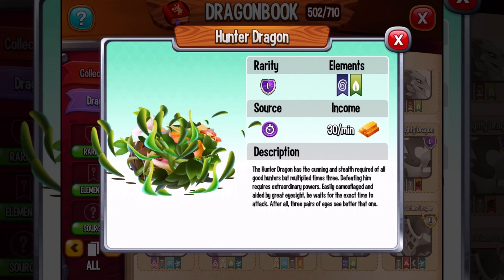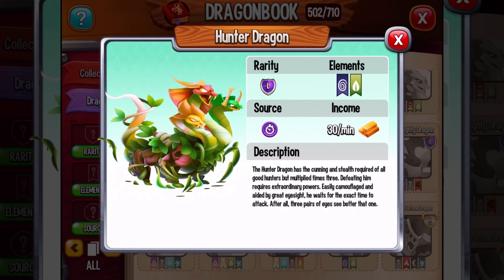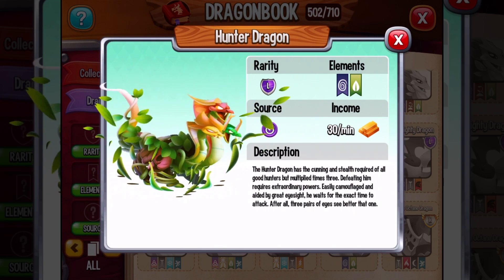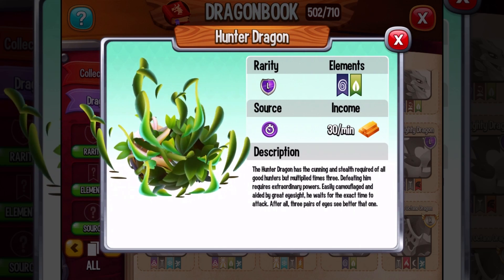Defeating him requires extraordinary powers — easily camouflaged and aided by great eyesight. He waits for the exact time to attack. After all, three pairs of eyes see better than one.